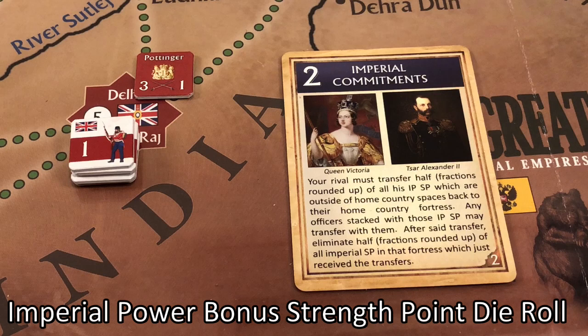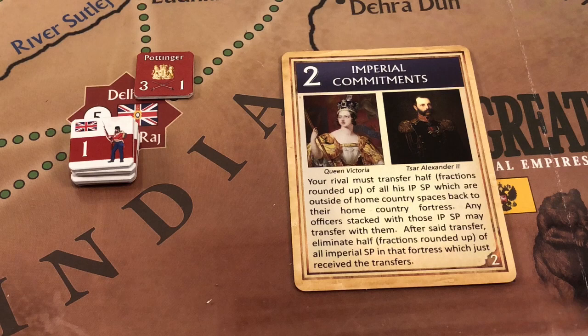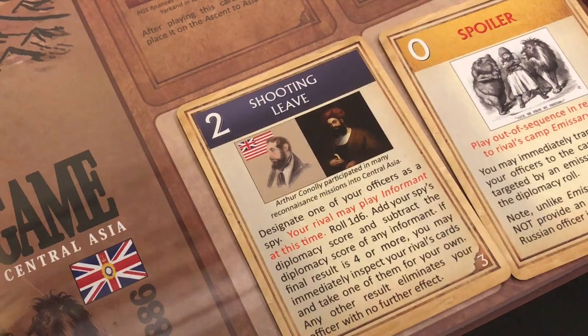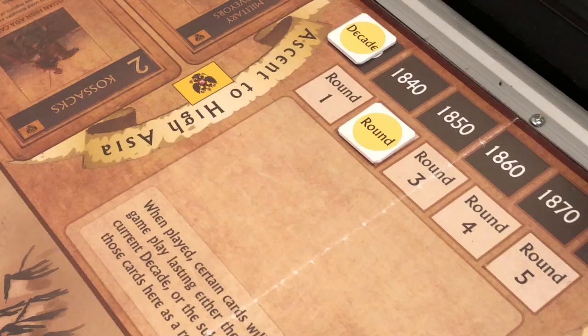Every time you play a reinforcement card you also roll 1d6 to see if you can add one extra strength point from vassal states under your control. The British don't have any vassal states, so no die is rolled. If they did, you roll and if the result is equal to or less than the number of controlled vassal states, you get an extra strength point. Since the card was played for reinforcement, the text is not used.